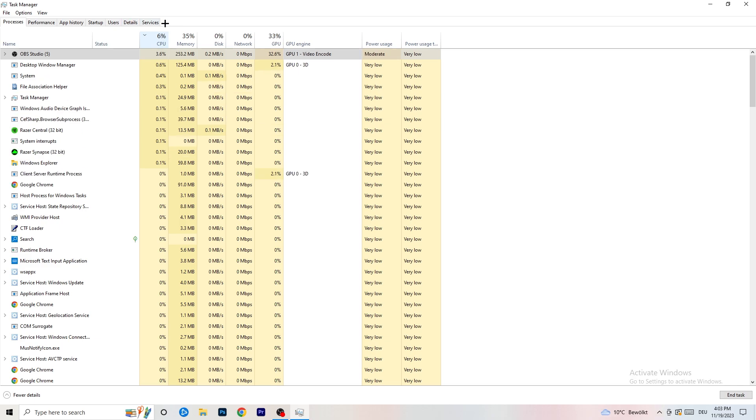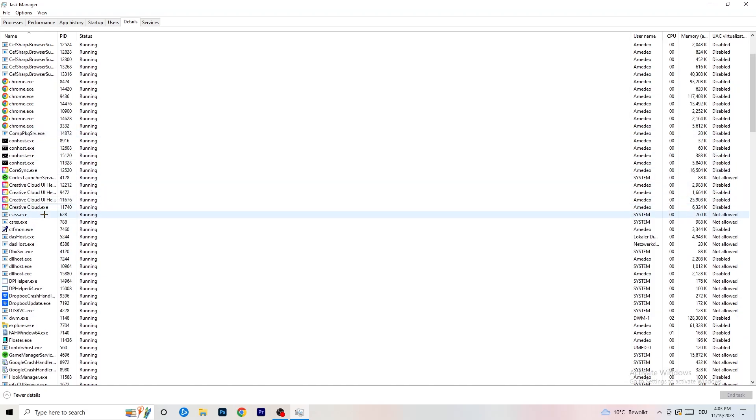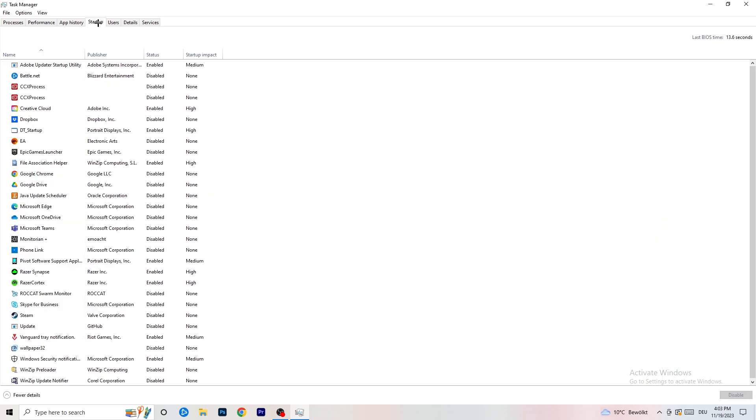Next, go to the Details tab on the left-hand side of Task Manager. Find your game's process, right-click it, and go to Set Priority. Set it to either High or Above Normal — you need to check which one works better for your specific PC. Check both options and go with whichever performs better for you.